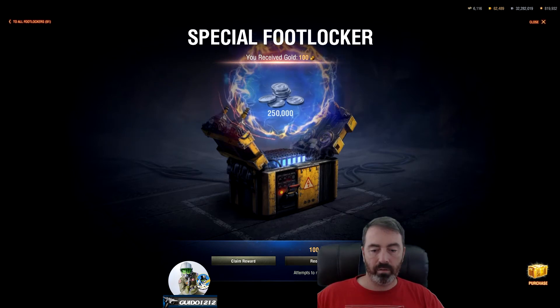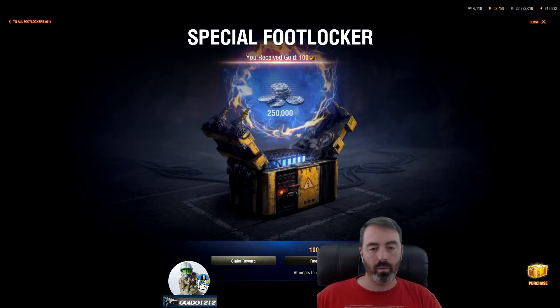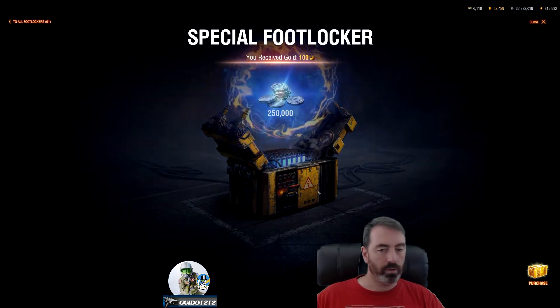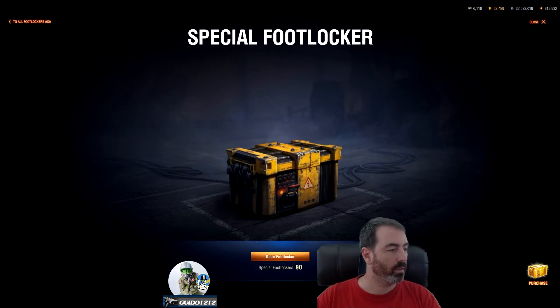We're going to reroll this last of the 10. For the next 10, we're going to reroll every one that isn't a premium. We'll just claim this reward — that's the first 10. For the first 10 I kind of negated my earlier loss, coming in around 11,000 gold or so, 750,000 silver, 2 demount kits, a day of premium, 12 XP personal reserves.